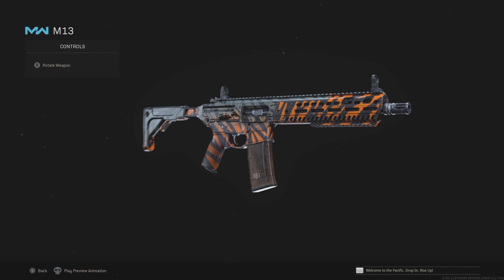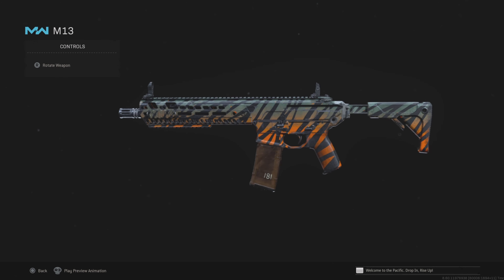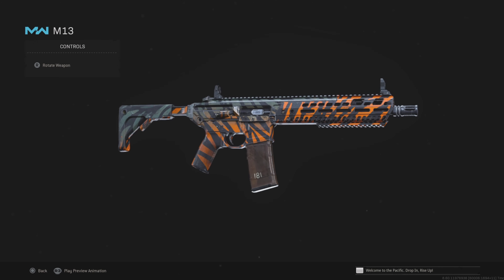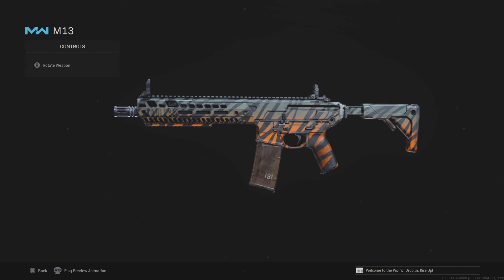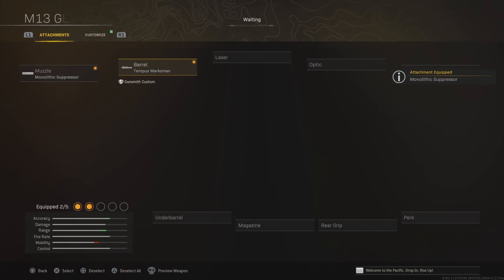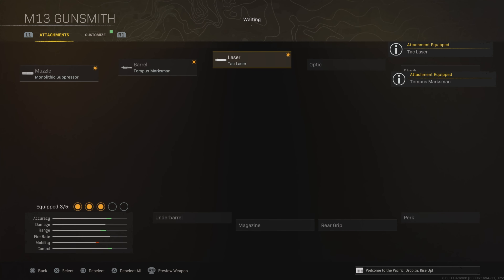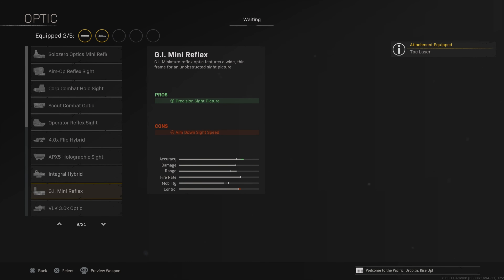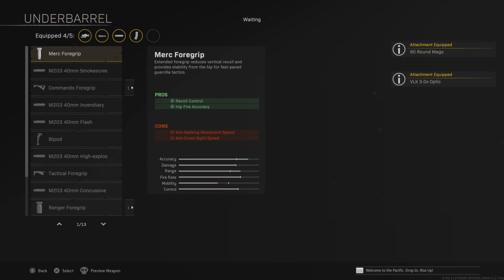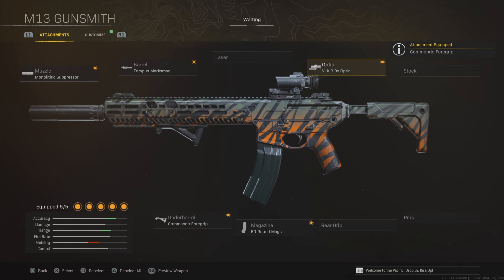Ever since the most recent update, a lot of the older weapons got a buff, and the M13 is back. This thing feels amazing at the moment — it's got insanely low recoil and a very, very good, competitive time-to-kill. You want to use the monolithic suppressor, the marksman barrel, the VLK 3x optic, the 60-round magazine, and the commando 4 grip. A lot of you guys already probably know this loadout, but it's definitely worth a try after the most recent update.